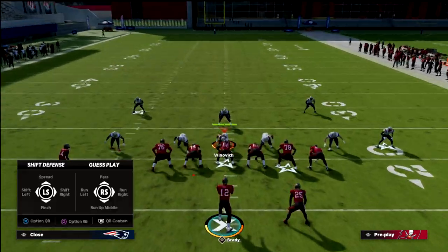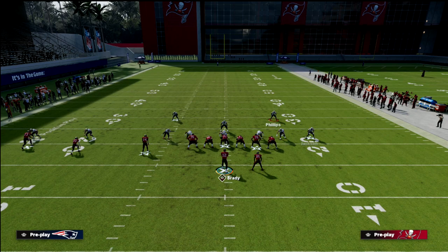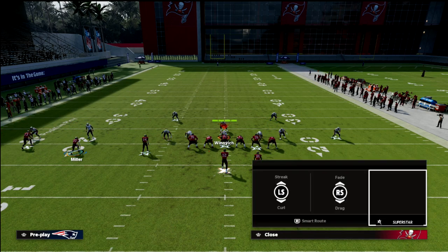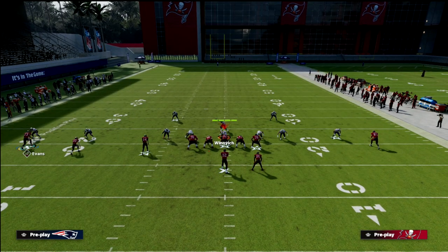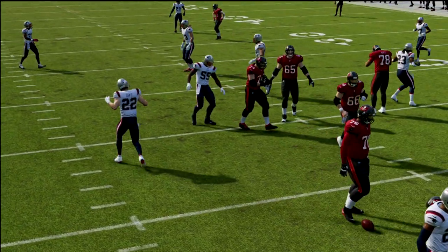Let's say they blitz like this — probably the best coverage they can get: a deep half safety, hard flat underneath, shaded-down vert hook, and a defender guarding the wheel on the right. That's their best look. When you run the slant or in route to suck in the inside receiver, the shaded-down vert hook follows it, leaving a big void to throw over the top. The slant works really well because of how quickly it comes underneath.